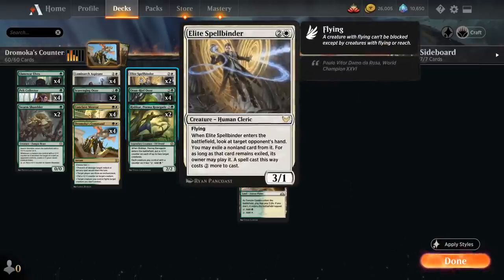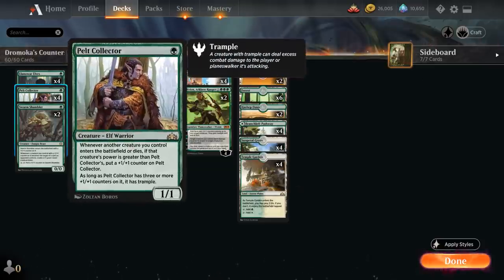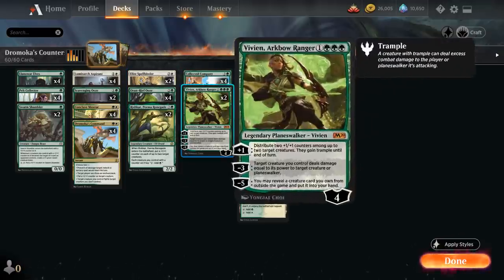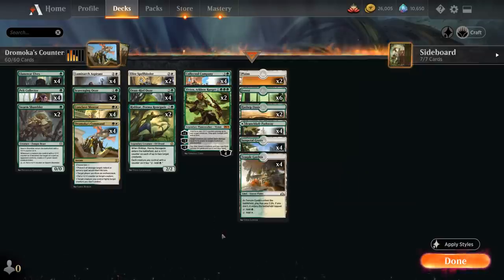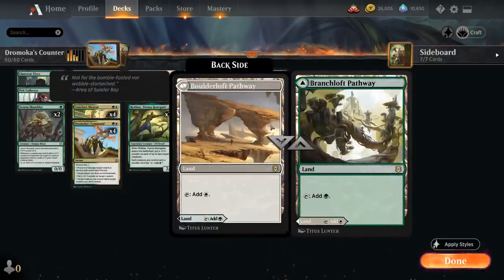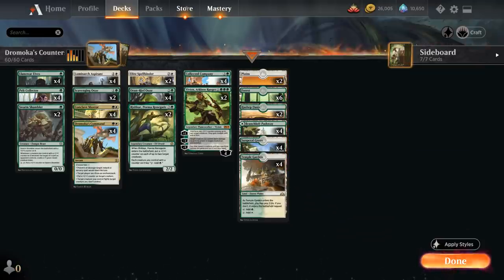We also have 2 copies of Elite Spellbinder — a flex slot you can swap for any other 3-mana creature. It gives us a nice 3-power creature that helps grow Pelt Collector, provides an evasive threat, and gives hand disruption: we can exile a non-land card from the opponent's hand and they must pay 2 additional mana to play it. Our 4-drops are Collected Company and Vivien. Our mana base includes 22 lands with 12 dual lands — Temple Garden, Sunpetal Grove, and our pathway — plus 2 copies of Hashep Oasis as an additional mana sink, and 6 basic forests and 2 basic plains.